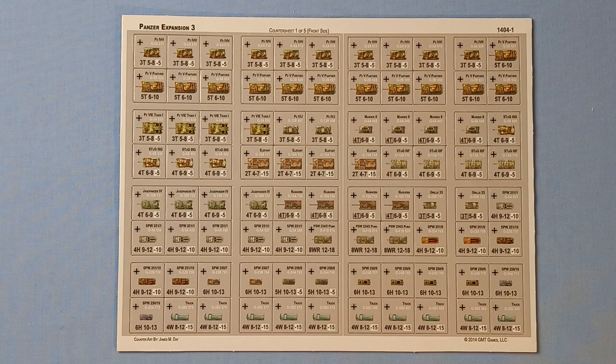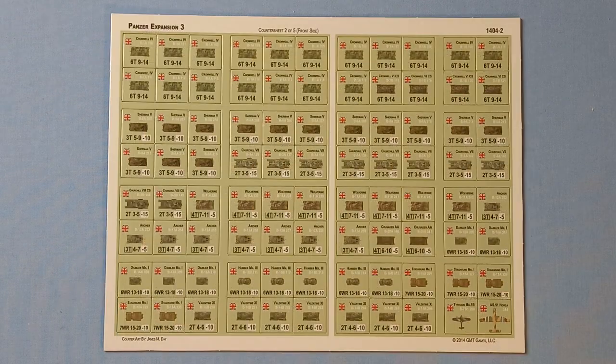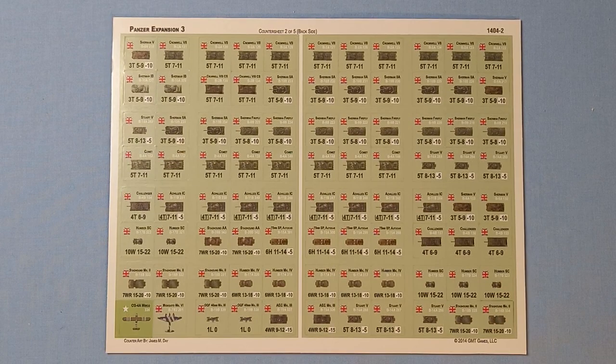Next, we'll have a look at the five counter sheets. Counter sheet one — you can pause if you want to study the counters in more detail. Seven-eighths inch on the brown core, nice and thick. And here's the other side. Counter sheet two — good to see the Brits and Commonwealth units represented. And the other side.